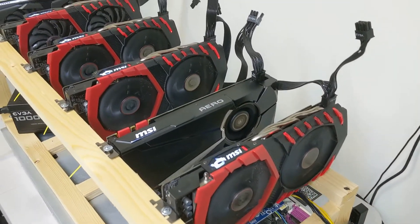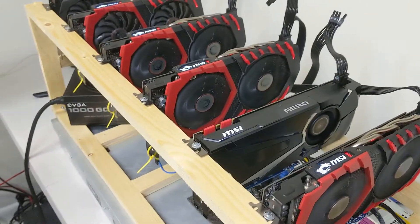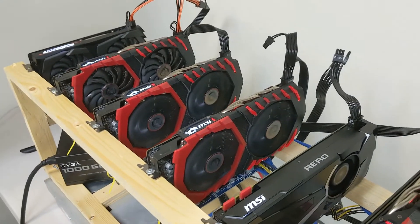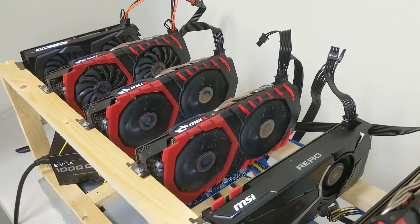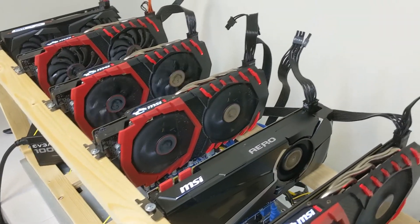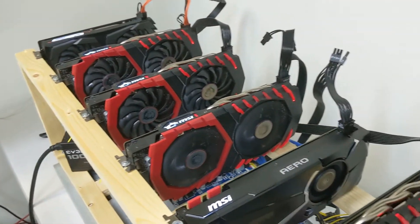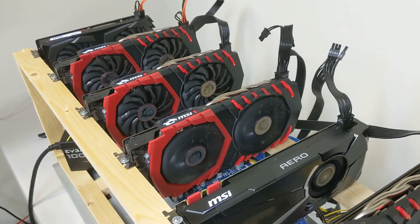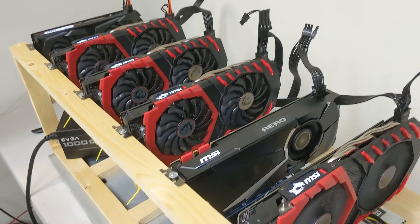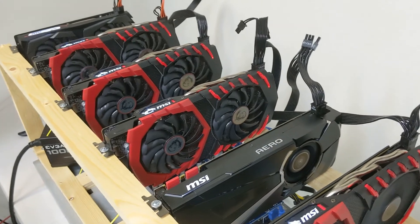We just booted it up, so that's why you see some fans spinning and some not — we're not mining yet, but it will be in a couple minutes. It's really cool that you can have not only different video cards but also different brands and manufacturers. We've got AMD cards, NVIDIA cards, older versions, newer versions — a 1070, a 1650, and 480 cards. EtherWest sometimes only likes AMD cards or all NVIDIA cards.